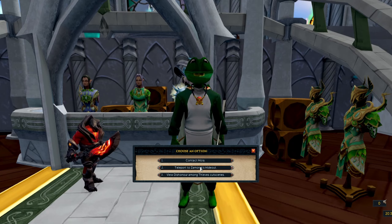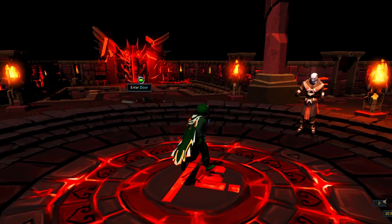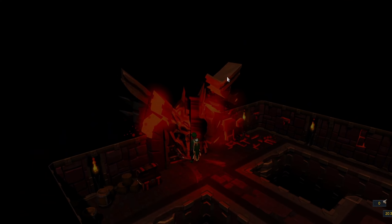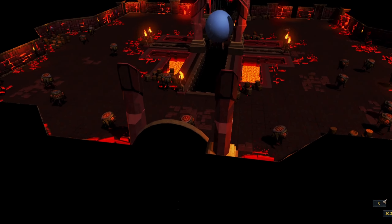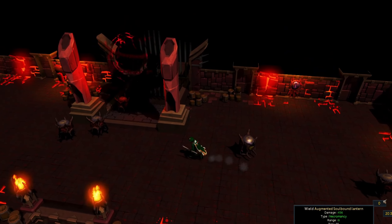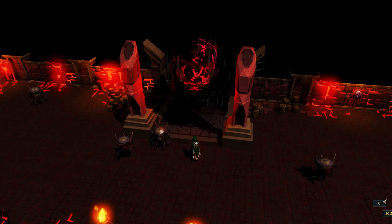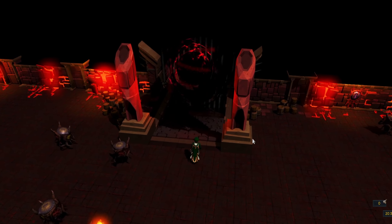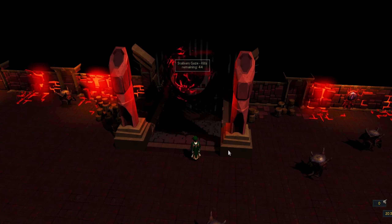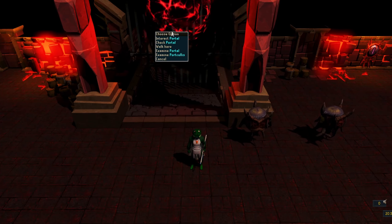The way that we use these seeker's charms is we teleport to the Zamorak hideout with the communication device, then we go west and through this doorway where the soul gazers are located. Once we get into this area, we put the seeker's charm into the portal here. Each charm will give you 10 kills of a boosted drop rate, so in a perfect world each charm should get you about one elite spawn. You chuck it in there and then you get a boosted spawn rate for 10 more kills, or 10 more kills added to however many you already have.